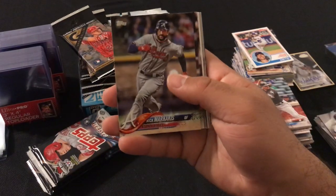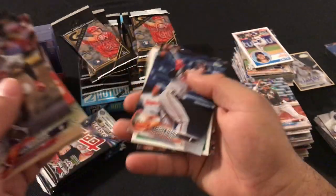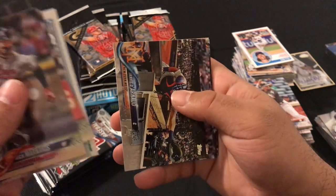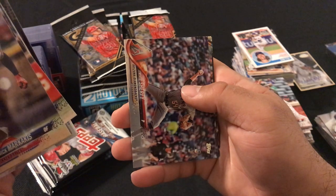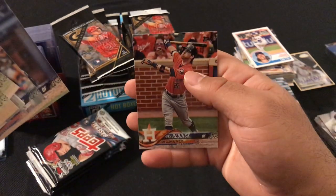This pack: Nick Marquez, Jorge Polanco, Eduardo Nunez, Sandy Koufax, Travis D'Arnaud, Jimmy Sherfy, Michael Fulmer, Corey Dickerson, and Josh Reddick.